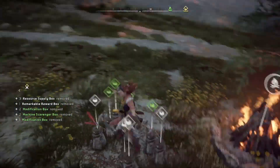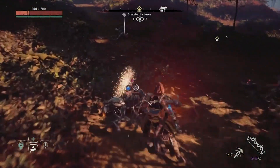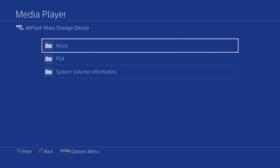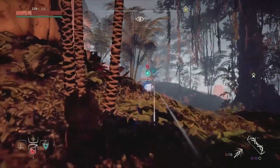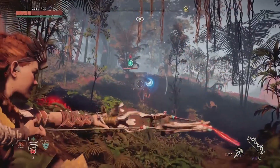The biggest feature is the ability to play your own music during the game. So for example, you had this tough fight with a scrapper and you want to put up some awesome music. You can just go to the media player, put in a flash drive with a folder called music and put an MP3 in there. Then you can play the original theme song of Horizon Zero Dawn, which is pretty epic, and you can play it throughout the whole game, not only during loading screens.